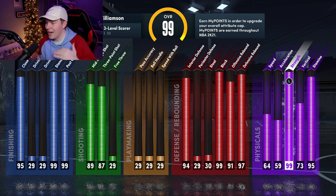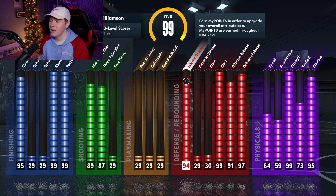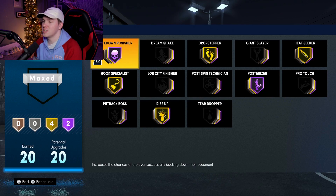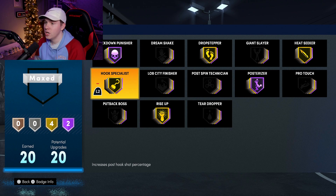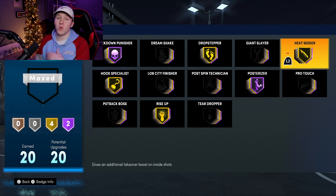The biggest thing I want to work on today is 99 strength. A lot of people this year have a 25 interior and no strength. I really wanted to test this out to see if either one of these makes a difference on defense. For our first experiment we're going to try Hall of Fame back down punisher with 99 strength, posterizer, and rises up to help get contact dunks. We'll also have hook specialist on gold and heat seeker on.